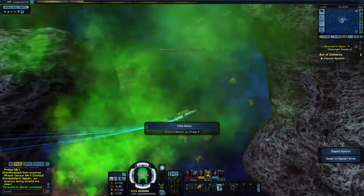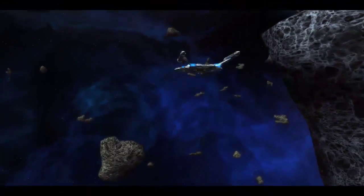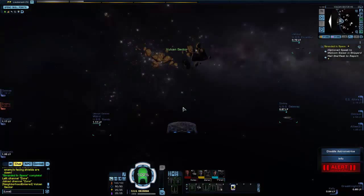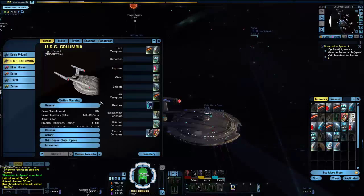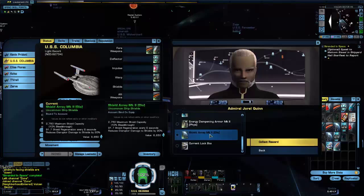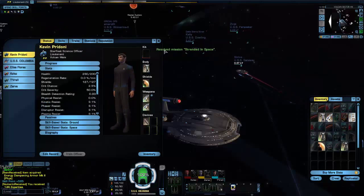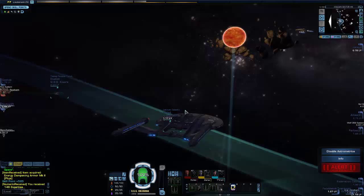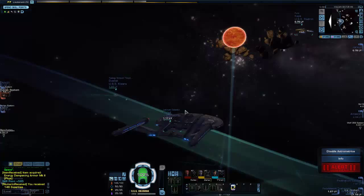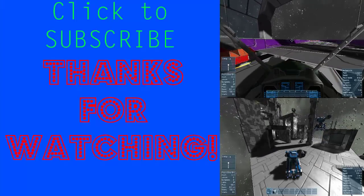Return to sector space. Depart system — you have completed all objectives in the area. I would love to leave the system. That mission went smoothly, I think. There's a distress call but I can't answer that with this ship — that would be a mistake. I'm going to collect my reward. I want energy dampening armor. Nice! Well, that's going to wrap up this episode of Star Trek Online. Thank you guys for watching. If you like this video, please click the like button and subscribe. Thank you again, and I'll see you next time. Bye!